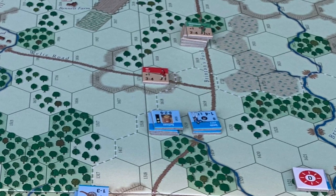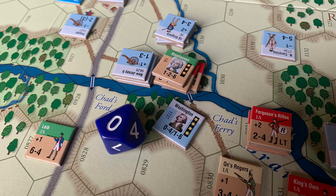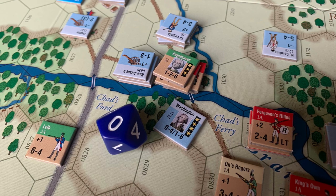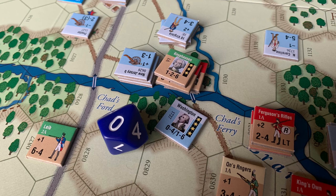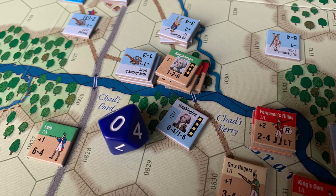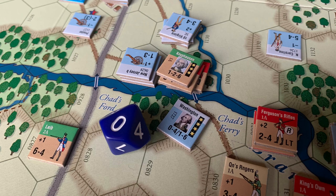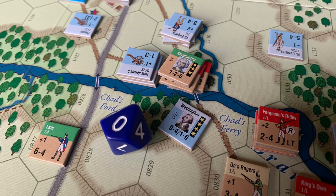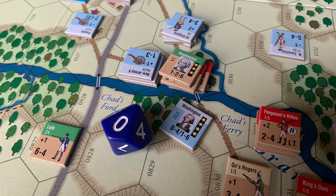Ultimately what would sink the battle for the Americans is that George Washington, seeing Kniphausen setting up across the river, felt he needed to drive him back — otherwise all was lost. So Washington himself led a brave combined attack of a multitude of American Continental units. He came racing down the road, rolled for the attack, and it did not go well. There was a leader casualty — and that leader casualty was Washington himself. That put a nail in the coffin of the American effort to defend Brandywine, and probably a nail in the coffin of the American Revolution, as the Commander-in-Chief went down under a hail of British musket fire. The odds were 2-1 or 3-1 and it just did not go well.